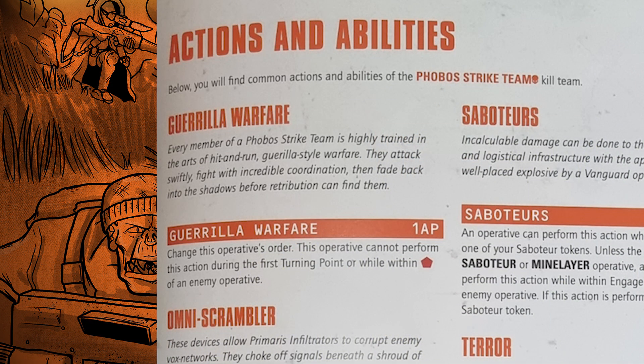For special actions and abilities, all appropriate operatives have Guerrilla Warfare — very different to how other kill teams operate. It costs one AP to change this operative's order, but cannot be performed during the first turning point or while within engagement range of an enemy operative. What this really excels at is from turning point two onwards: switch to Engage, shoot once or twice or charge, and if there's no one nearby spend one AP to switch back to Conceal, making it very hard to shoot you back. It's a key core mechanic.